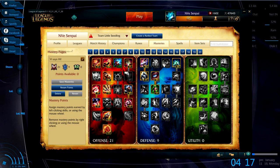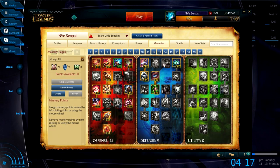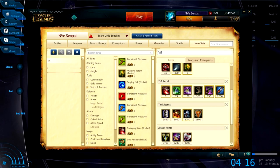For masteries I go 21-9. The reason being is that you get the extra damage from the offense tree as well as a little bit of tankiness from the defense tree. This setup is meant to help you get ahead early in the game by focusing on doing more damage. I've included some items that you might want to build on Vi, but I'll talk about it more later on.